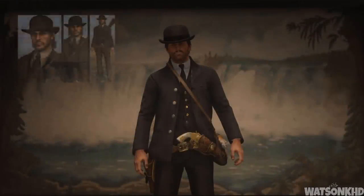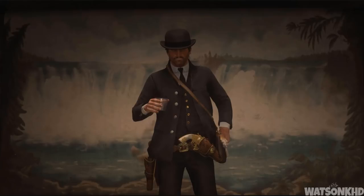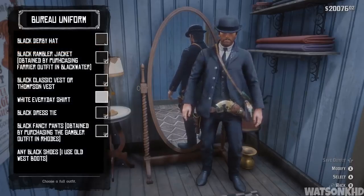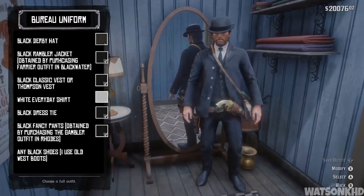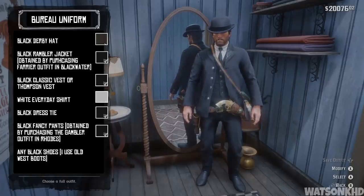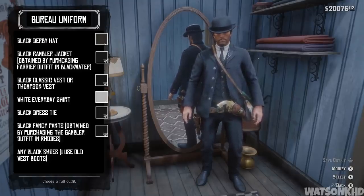Next up we have the bureau uniform. Originally acquired through 100% game completion, this meant that Jack had the ability to be untouchable by the law as long as he was wearing this outfit. To create it you will need the black and grey derby hat, the black rambler jacket obtained by purchasing the farrier outfit in Blackwater, either the black classic vest or the Thompson vest, the white everyday shirt, the black dress tie, the black fancy pants obtained by purchasing the gambler outfit, and the black shoes — I use the old west boots but feel free to choose any pair you want.